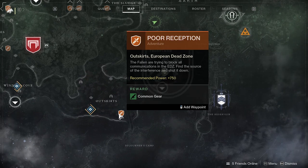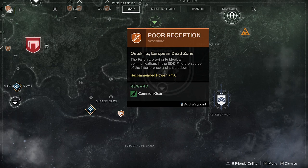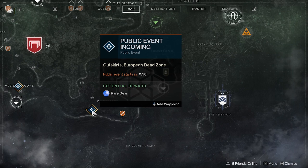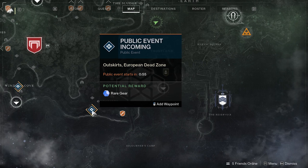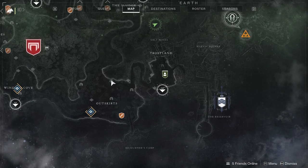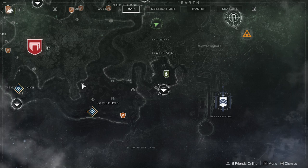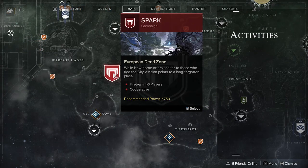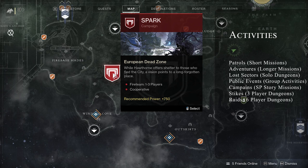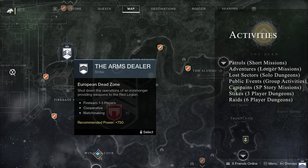There are different icons on the map representative of different kinds of events. You have your adventures, which are like longer quests that take you to different parts of the map. You have your public events, which you can jump in and out of at any time, and as soon as you complete them you can get a reward. There are other markers signifying points of interest like lost sectors, which we'll get into in a little while. Additionally, you can access the single player campaign through these icons here, and you can also launch strikes directly from the map through these icons here.